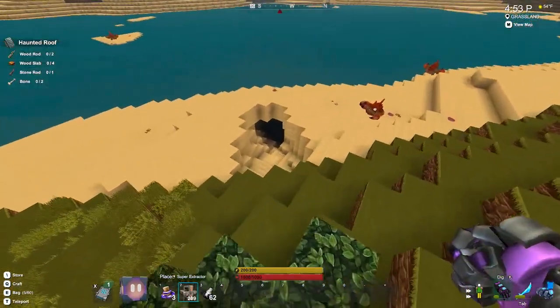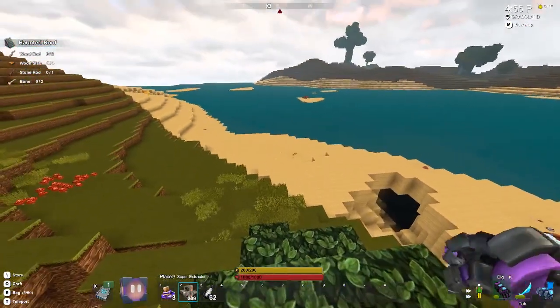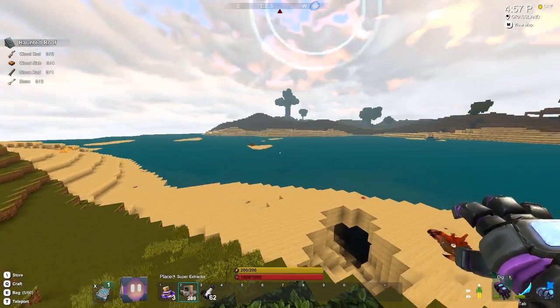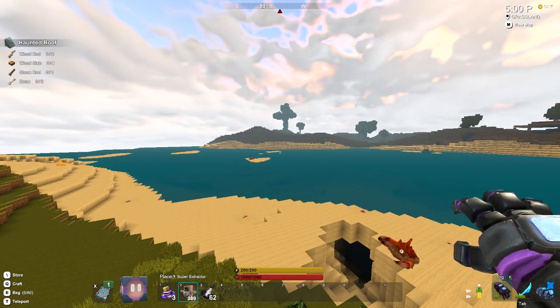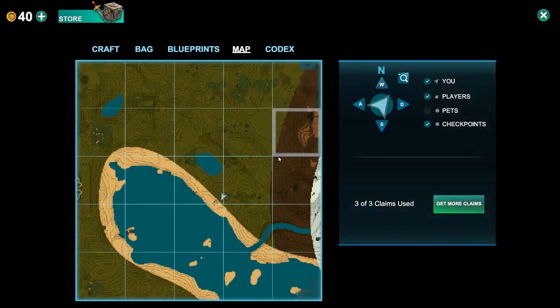Sure, you can go down a tunnel like this one and find some, but sometimes you don't want all that kind of mix of things — you just want limestone. So one of the best ways to do it is to find a body of water.